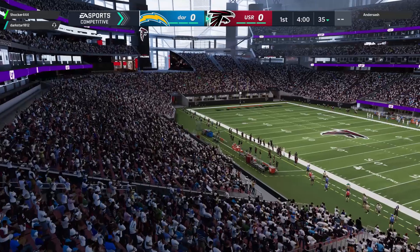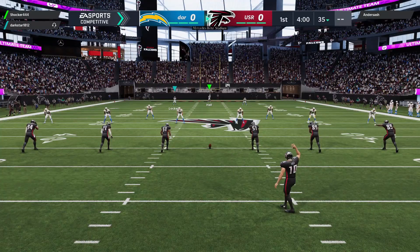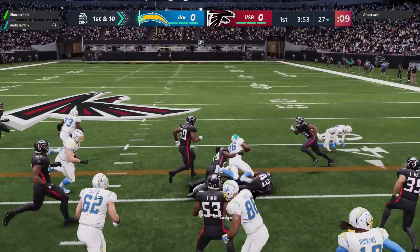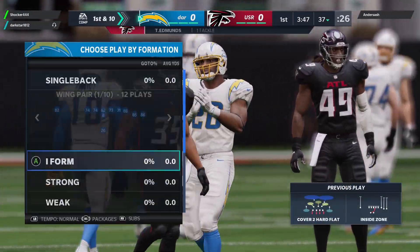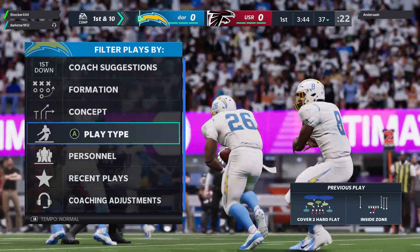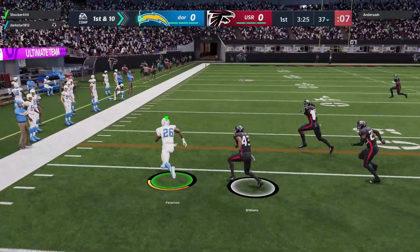The 89 right guard was a good investment — that dude just put the D-lineman in his place and then moved on ahead and got the linebacker. Oh my god.